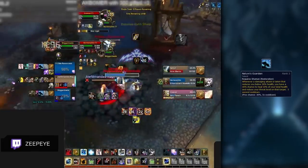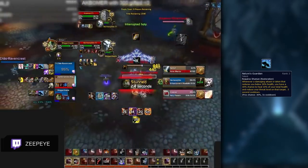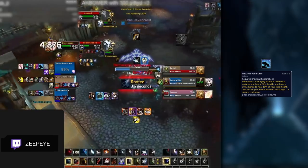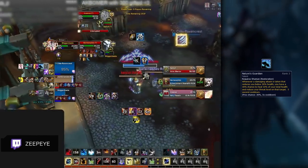Most of the time on Row 40, you should play with Nature's Guardian, being a great lifesaver talent. We believe that you shouldn't unpick this talent just because of mind games, as it will probably save you more times and ultimately kill you less when dealing with Venthyr priests.